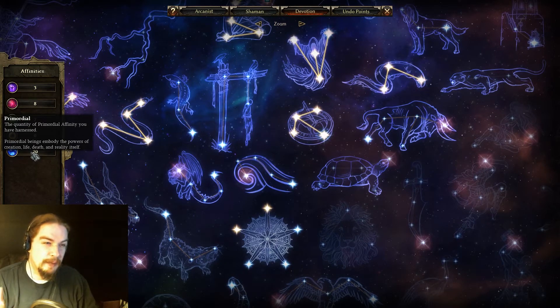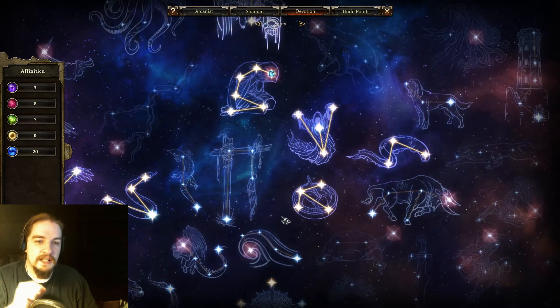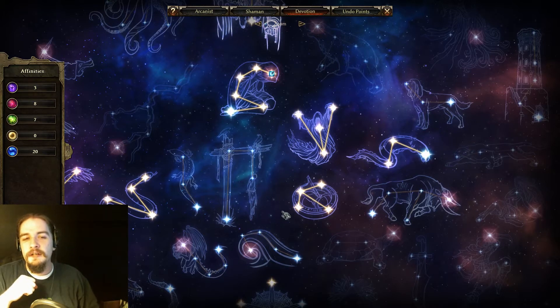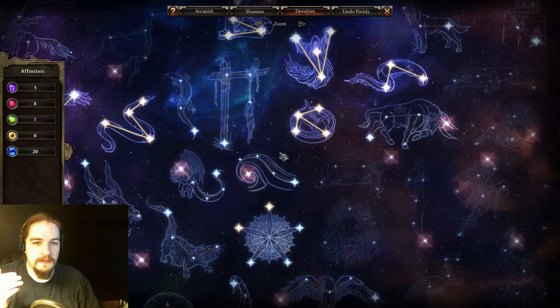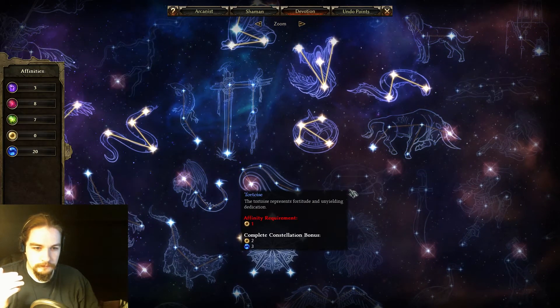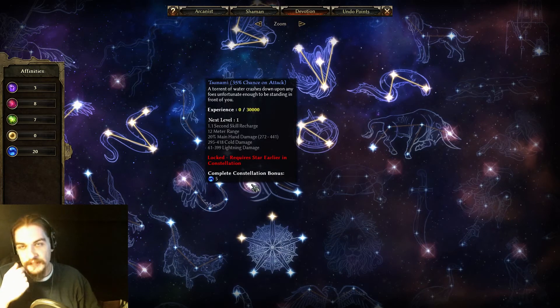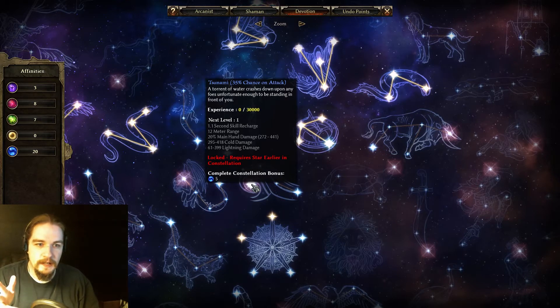Primordial beings embody the powers of creation, life, death, and reality itself. The primordial abilities are sort of in the mage category — you'll have a lot of arcanist-y, shaman-y characters go this way. The first low-tier primordial constellation is Tsunami, which is lightning and cold. When it procs, you do a wave effect straight from you in a straight line.